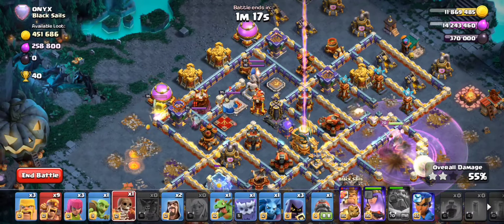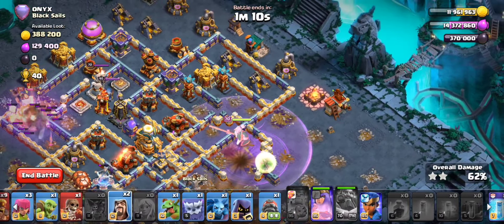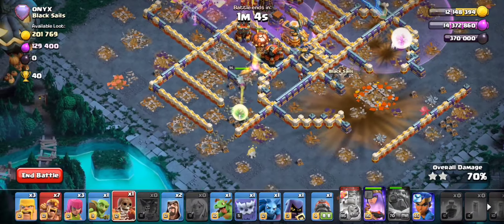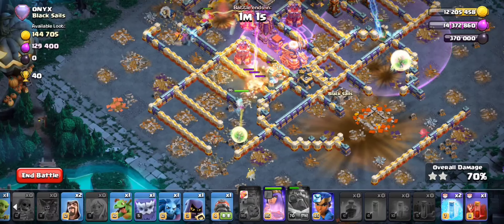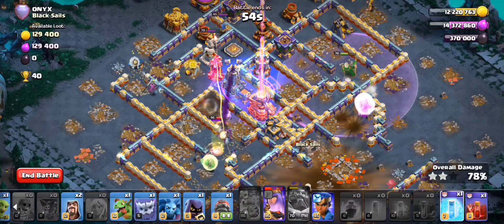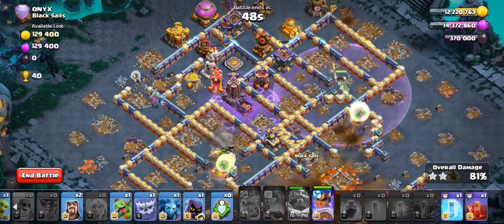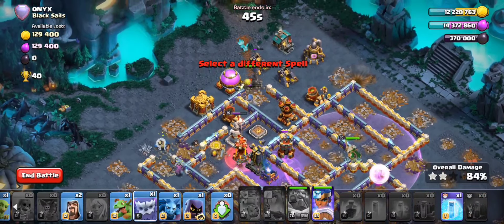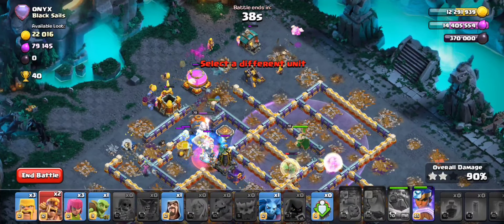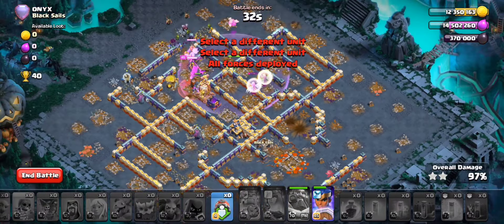Now I can probably bust my king in here — that's a good time to do so. It's fine if my king goes down over there because the queen and royal champion will be in good spots. The queen nicely gets the wall break down. That's working out very well already. I've lost my queen through her ability, but it's fine — we've gotten all the value we needed from her. The siege and my royal champion can easily finish off the rest of this base.